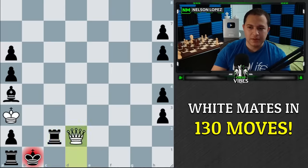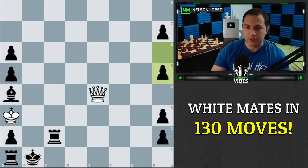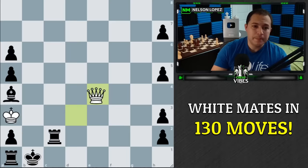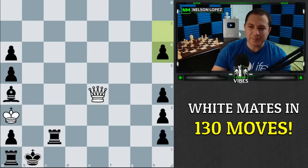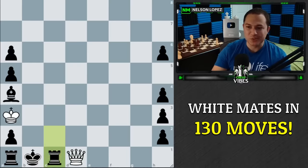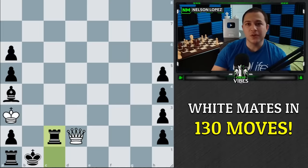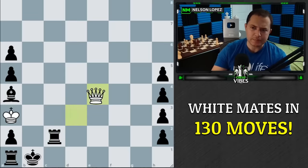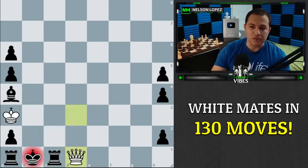We keep doing it over and over again, and black has to keep pushing the pawns. This is really the key, and this is why the study is so long — why it's a 130-move checkmate — because of all these maneuvers with the pawn moves. And by the way, this might be a good time to mention: the 50-move rule resets after a pawn is moved. So there's no 50-move rule issue because the pawns are moving. We're going to keep doing this until we take all of black's pawns.